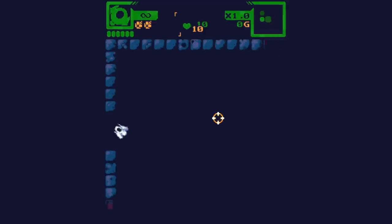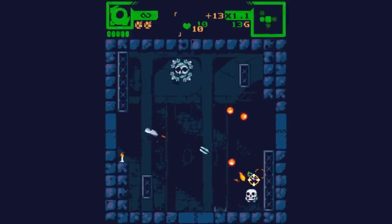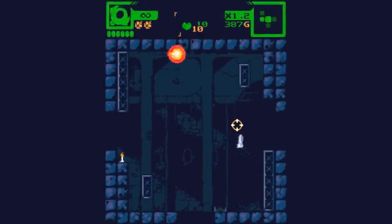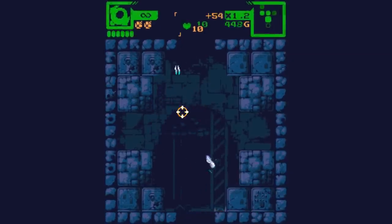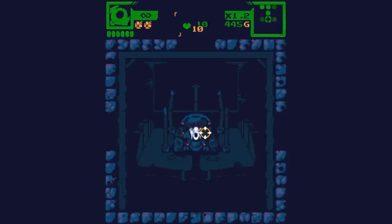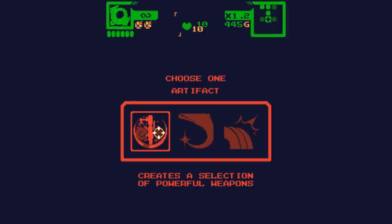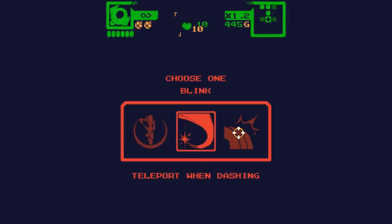Excavation. So inside of here there are a number of things that look quite unfriendly. Love the little explosion effects. They really went out of their way to make this feel like an old school Sega Genesis or Nintendo game — it feels like early generation Sega Genesis or late generation Nintendo. I'm getting gold or something as I'm killing these things. I've got blink — I can teleport when dashing — or focus for longer invulnerability time between hits. I'm going to go with teleport while dashing.